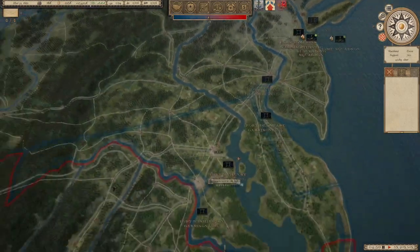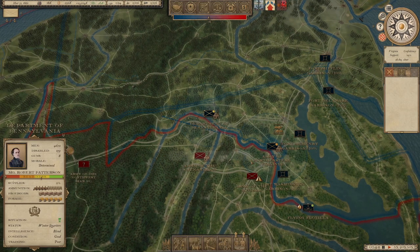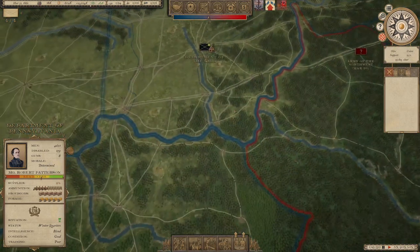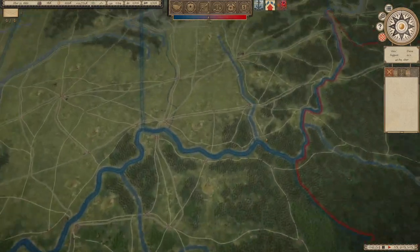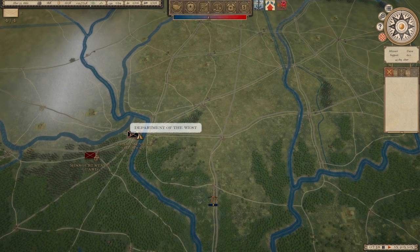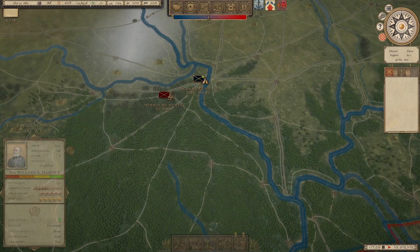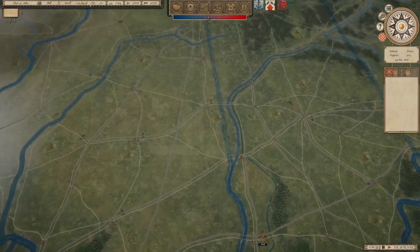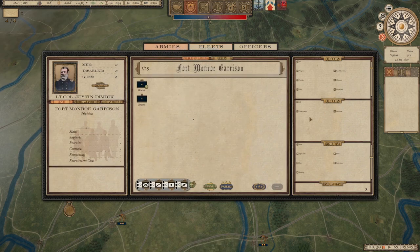We have the Army of Northeastern Virginia under McDowell, Department of Pennsylvania under Patterson, Department of Ohio under McClellan. Department of the West under Harney — he's opposed by a decent amount. A lot to get him some three-month troops. At this point we can also bring in other ones. Why is this small? That must be a bug where the filters don't change right, but everything else did.